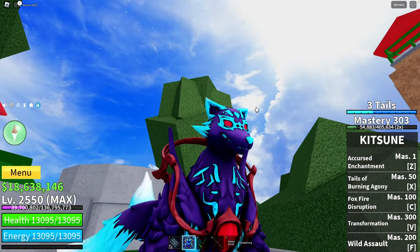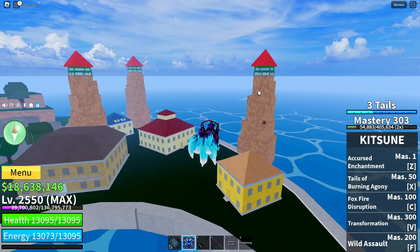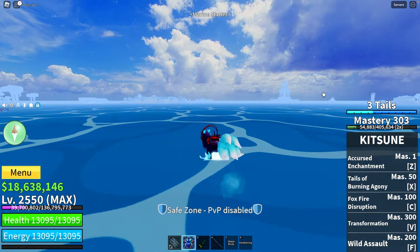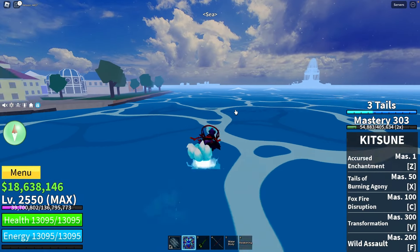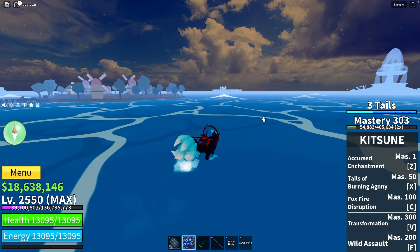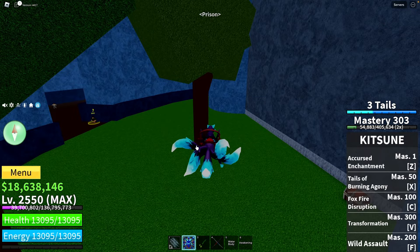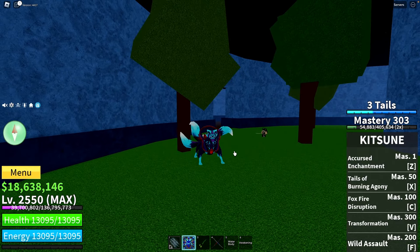Keep in mind that fruit spawning is random, so it can be anywhere. Next up is prison island, located right between coliseum island and fountain island, near frozen village. In the prison we have two spots: the first is right under that tree, and the second is under the tree near the entrance.